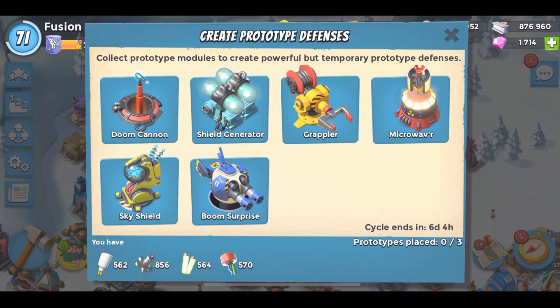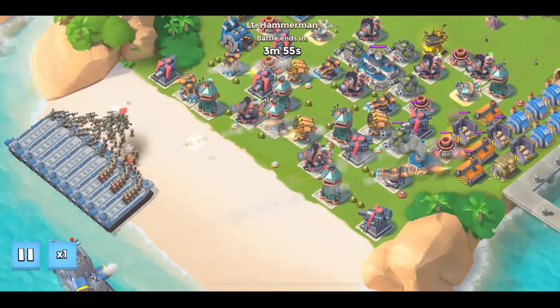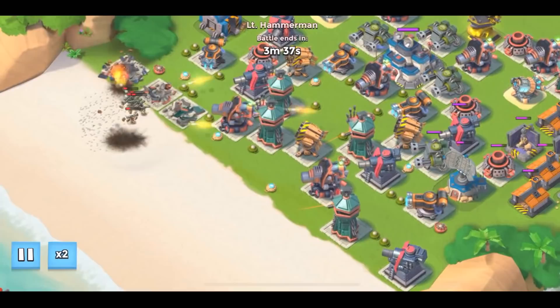These are the prototypes we're working with today. I don't know what I'll drop down — we'll have to see what the levels bring. It's either going to be the Microwaver or the Doom Cannon; everything else is kind of trash. Possibly a Shield Generator, but we'll have to see. I also have a ton of suggestions for a Hammerman Strikes Back video coming soon, so I hope you guys are pumped for that. It'll probably be the next couple weeks, hopefully — the prototypes kind of have to align for me to make this special video.